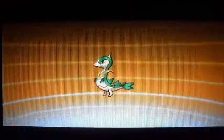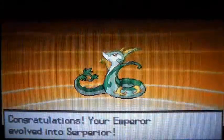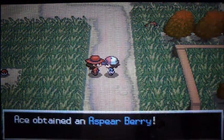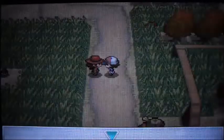It's evolution time — Emboar is evolving! Emboar is now a Serperior. Oh my god, it looks awesome. Okay, we'll switch up the teams right away.